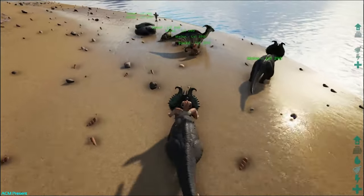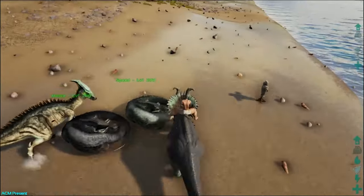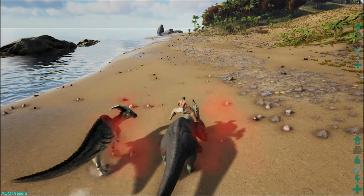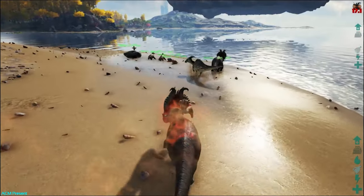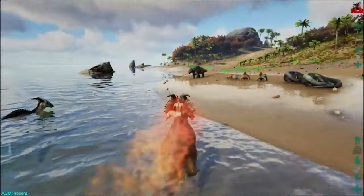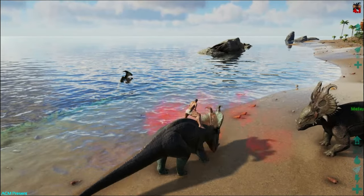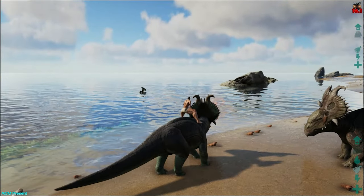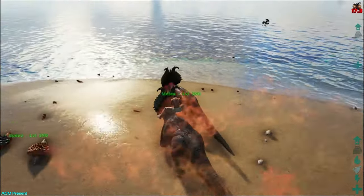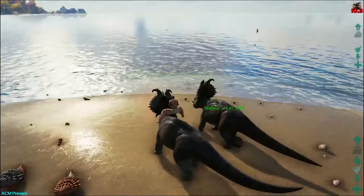One thing I would have liked is if they could actually inflict torpor, which I don't think they can. Let's test out his abilities — if you press C on these guys, you can make things aggro to you. It doesn't seem to be working on him right now. I guess it just maybe wasn't within range or something. That ability does actually work, but we couldn't get it to trigger here.